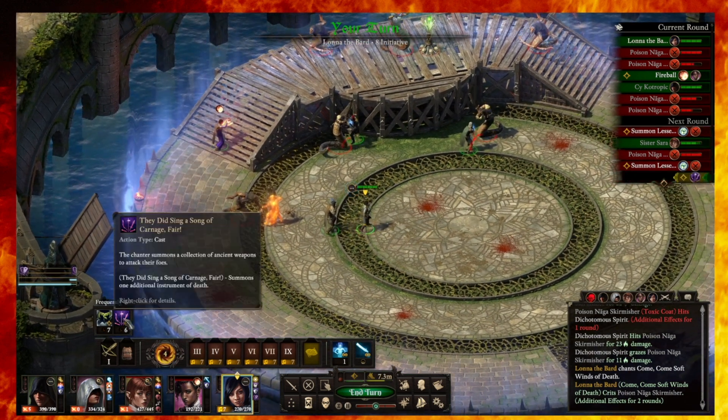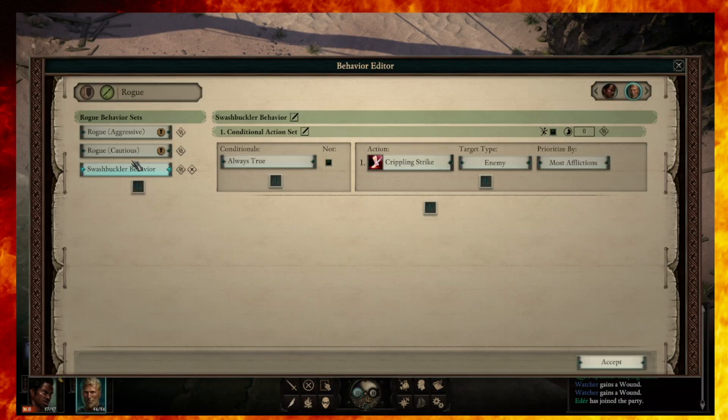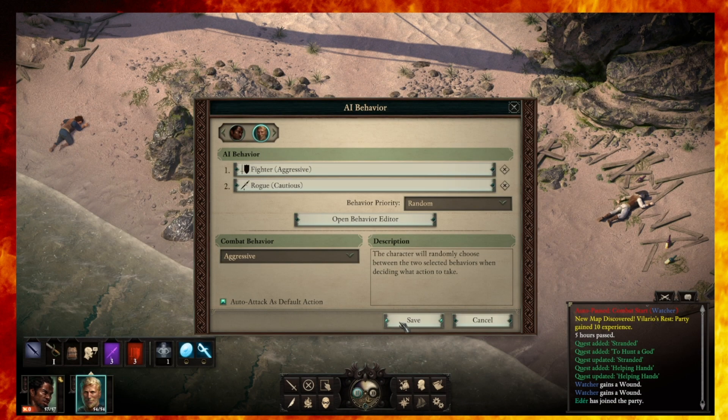For those who use the real time with pause mode it's super important to use the AI settings to help govern what your characters will do when you're not directly instructing them. For instance you can set behaviors on spell casters to cast buffs and set themselves up for combat before controlling them directly for attack. Even just automating the use of second wind or using a healing potion when near to death will be really useful in real time.